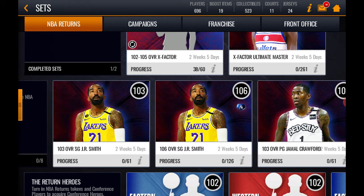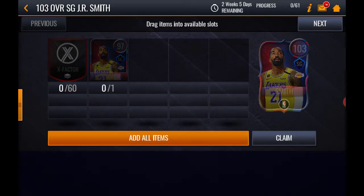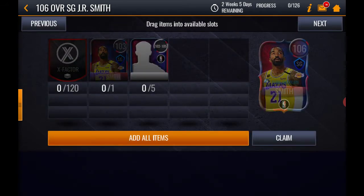The two sets are the 103 and the 106. For the 103 set, you put your campaign tokens in and get the 103 JR Smith. Then you put the 103 into the 106 set along with 120 tokens.